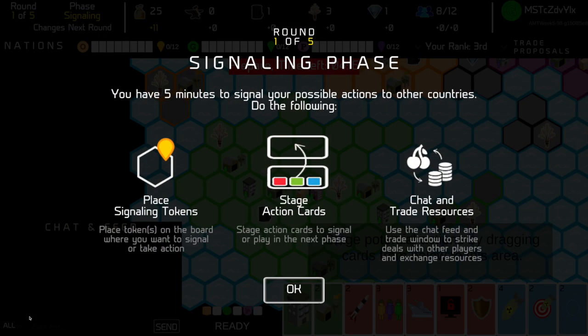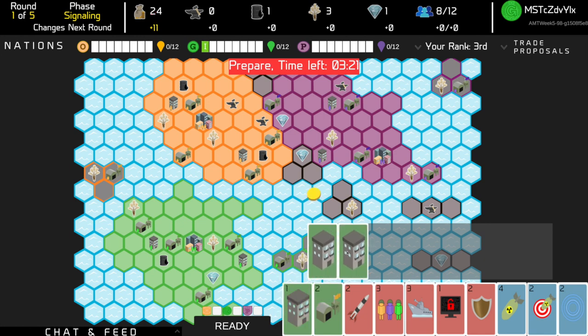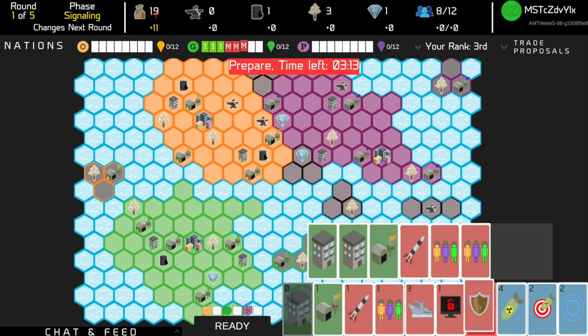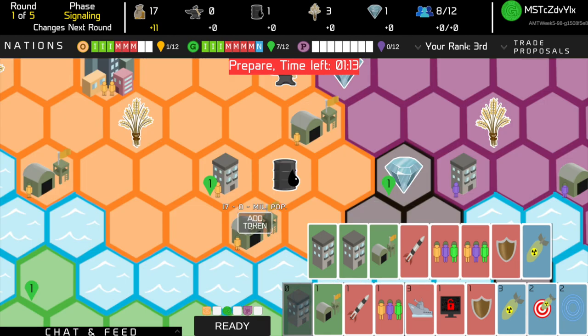Phase 1 – Signaling. During this phase, you will signal your intentions to other players as to which actions you might take in the next round. Take this time to select your actions and negotiate with other players. This is done by staging action cards and placing signaling tokens where you intend to act on the map.